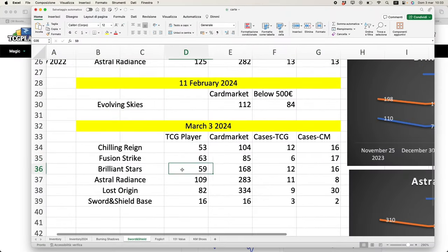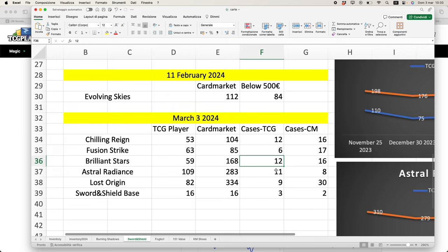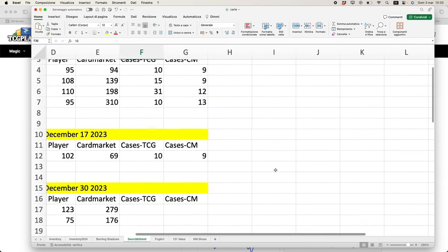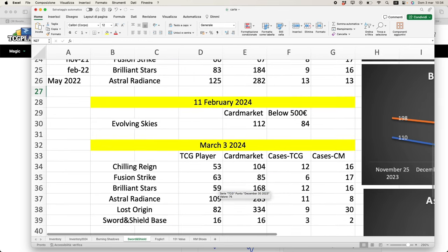For Brilliant Stars, there are 59 boxes on TCG Player and 168 on Card Market, with 12 cases on TCG Player and 16 on Card Market. The lowest listed case on TCG Player is $979 and the highest is $2,000. On Card Market, the lowest is €1,150 and the highest is €4,000. Looking at the chart, the European market went from 198 boxes in November down to 168 now, while the US market has roughly halved over the past four months.